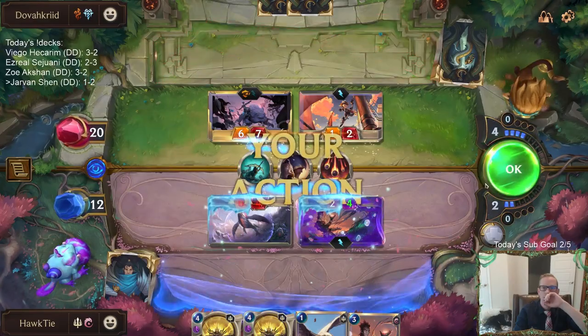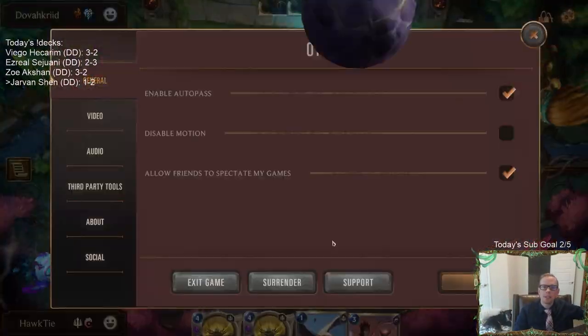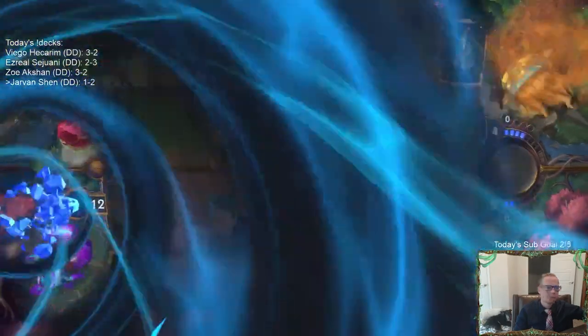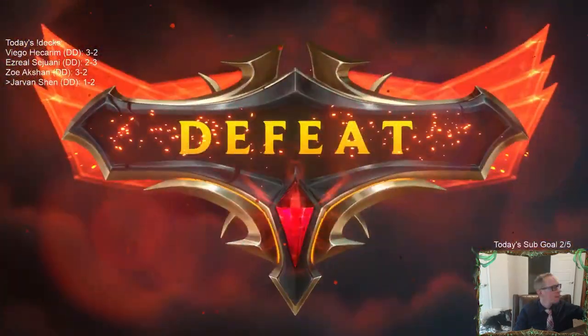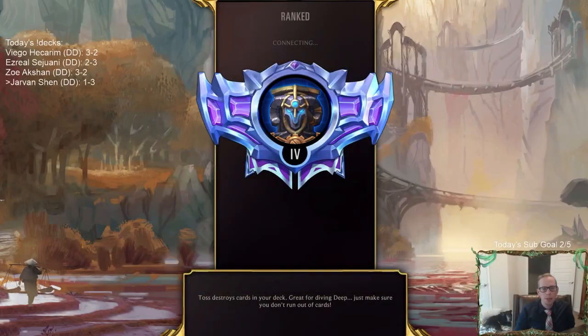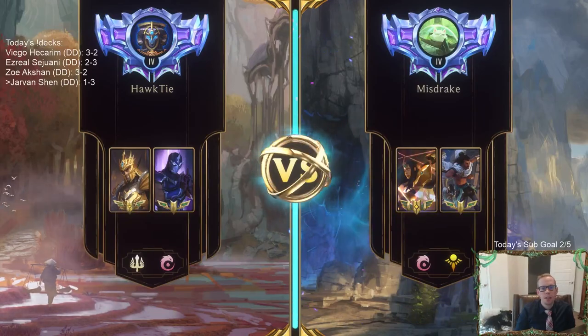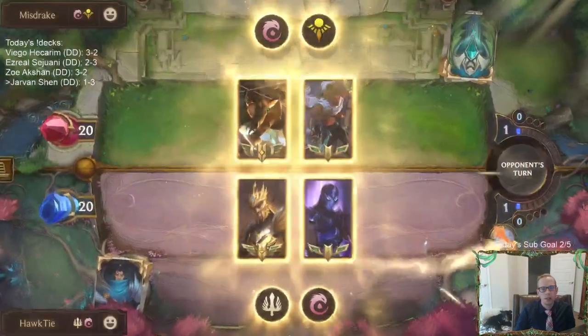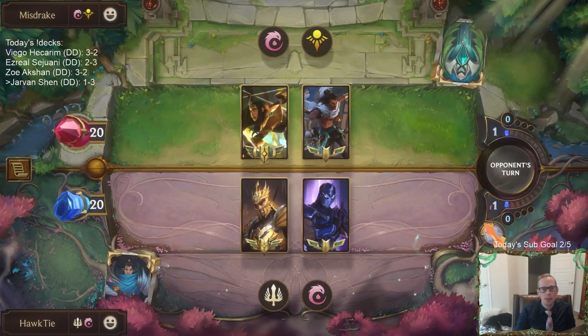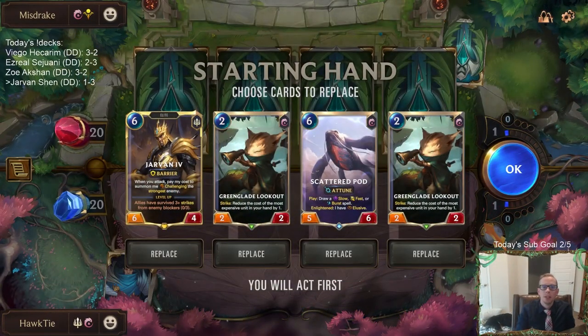Good game opponent. Golden Ages again does nothing. Golden Ages is the worst card in our deck for sure. Even though I'm not really winning, I think we're displaying why the Golden Ages Scatter Pod plan is not a good plan — showing the weakness of that plan.